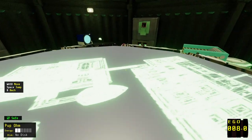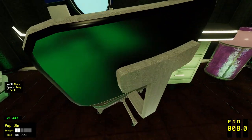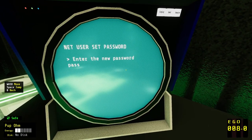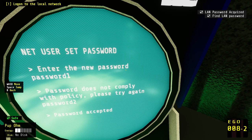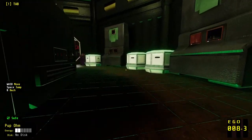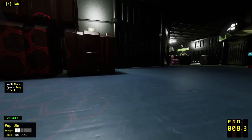This might be a useful map that I'm not fully understanding the context for. Can I make this jump? Oh no, I can't. Here we go. Net user set password. Entered the new password — password 1. Password does not comply with policy, please try again. Password 2. Password accepted. So I think we have the username and password now. No way. I feel like I exploited my way up there a little bit. I'm not upset about it, but it is kind of funny.